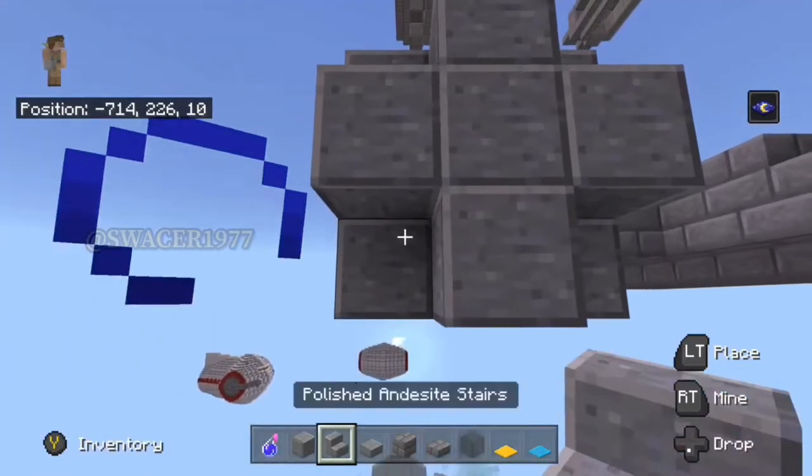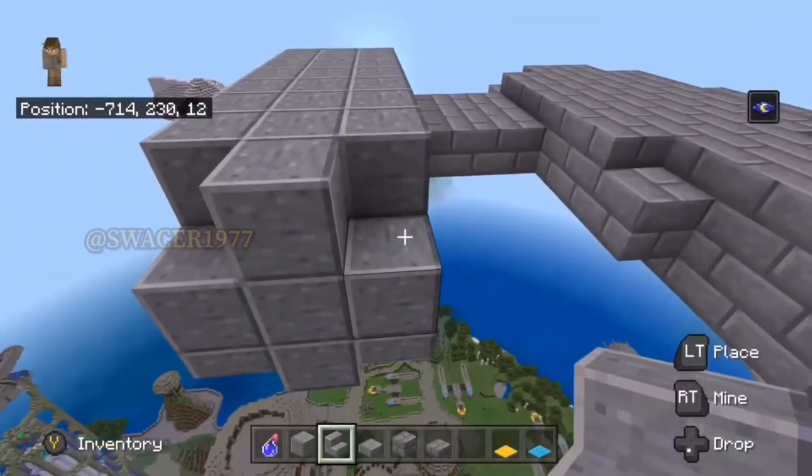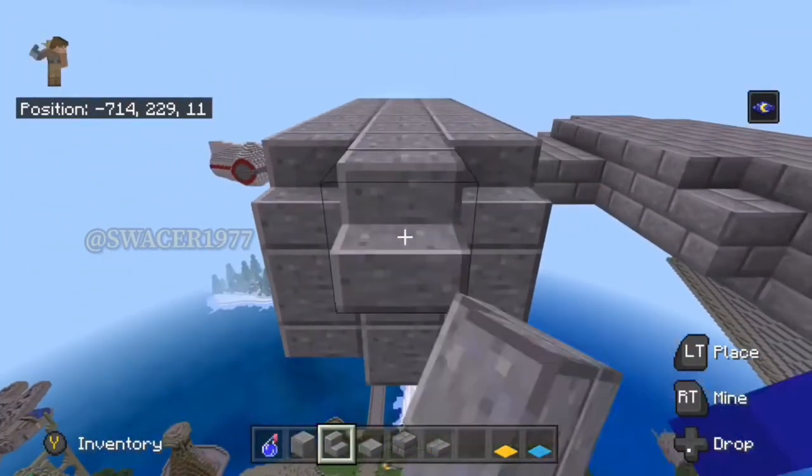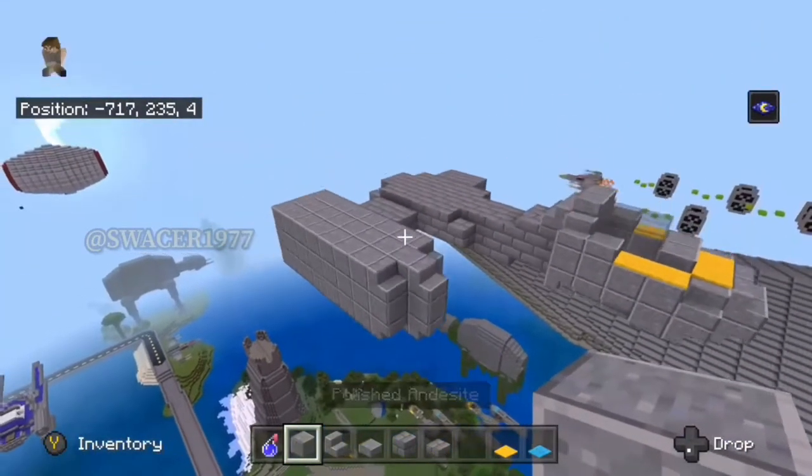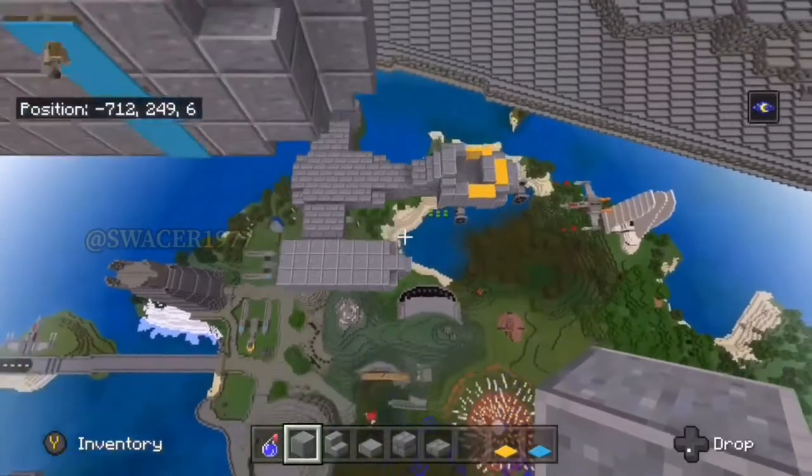When you finish building that box, on the front end of the engine you're going to want to make an X. It should look like this, and then you should also use your polished andesite stairs to give it a rounded look. After doing this, you're definitely going to want to repeat the same step on the other side.